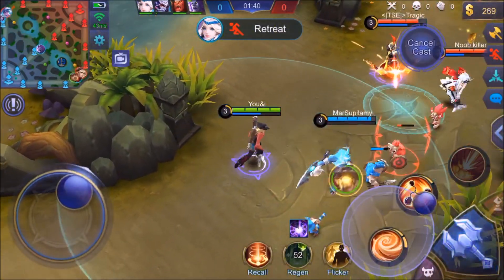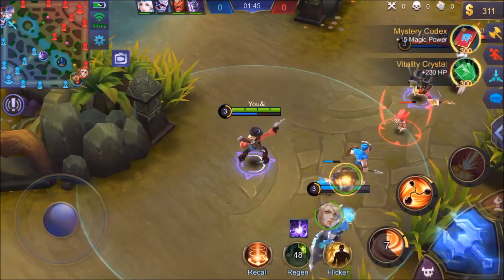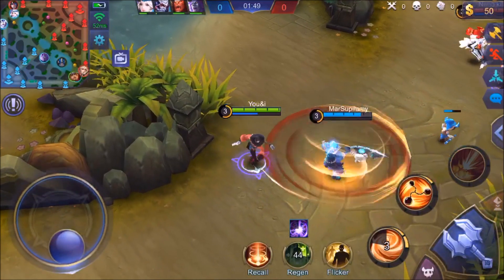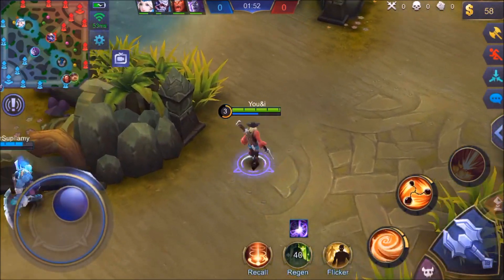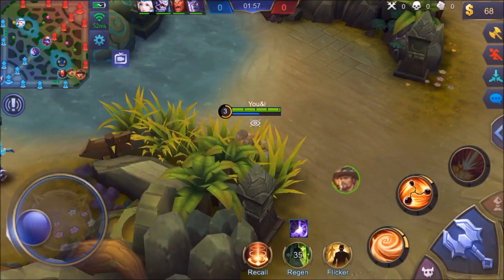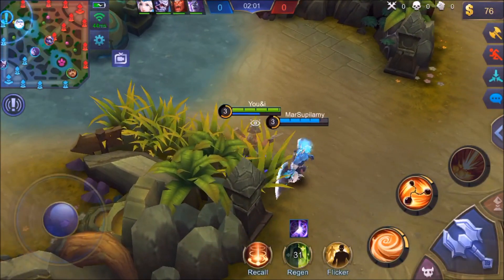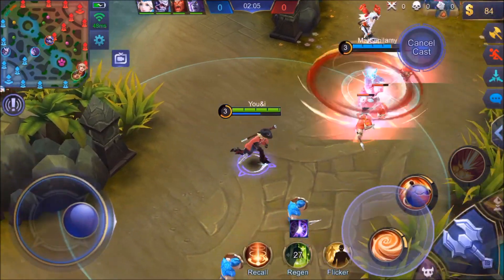Another thing you need to know about Clint is he is very mana-starved. A lot of other AD carries you can kind of spam your abilities, but you've got to be very careful with Clint — he runs out of mana very quickly. Getting the Endless Battle will help because it has a 300 mana addition to it, so that's going to help your mana regen as well as your mana pool.